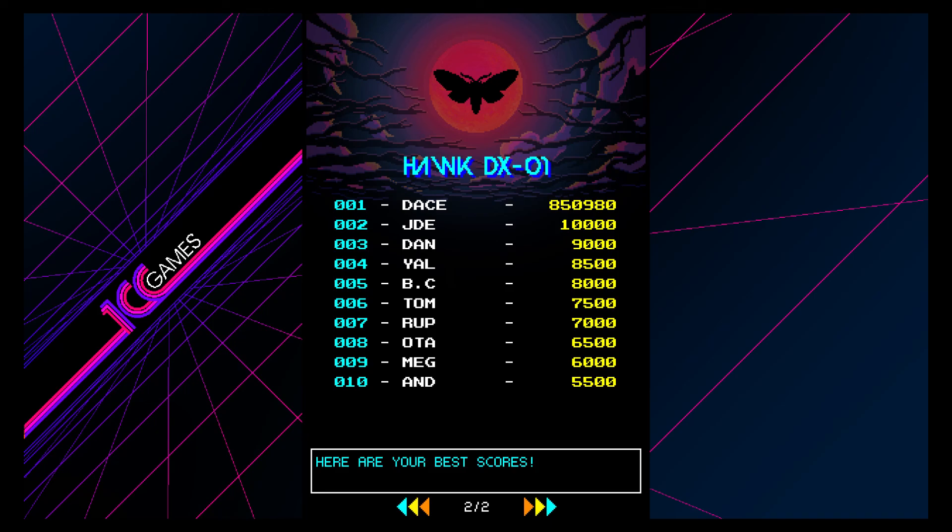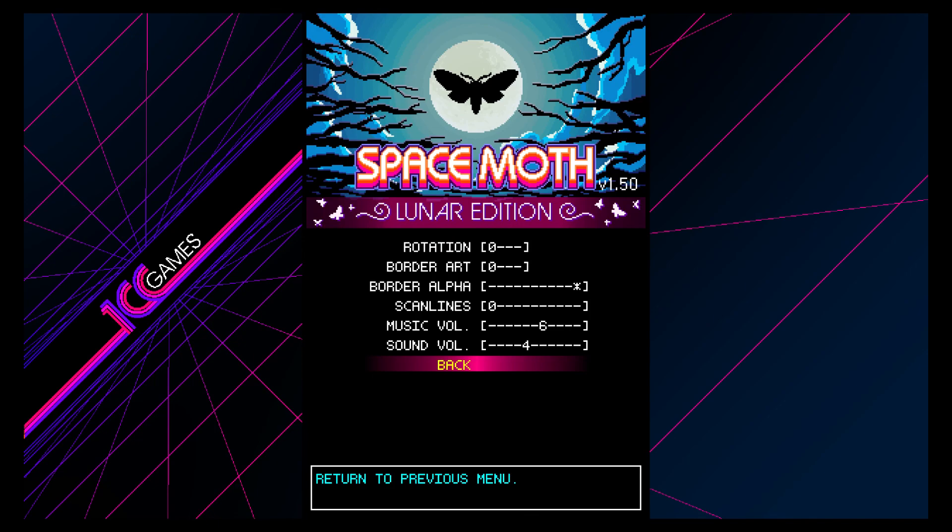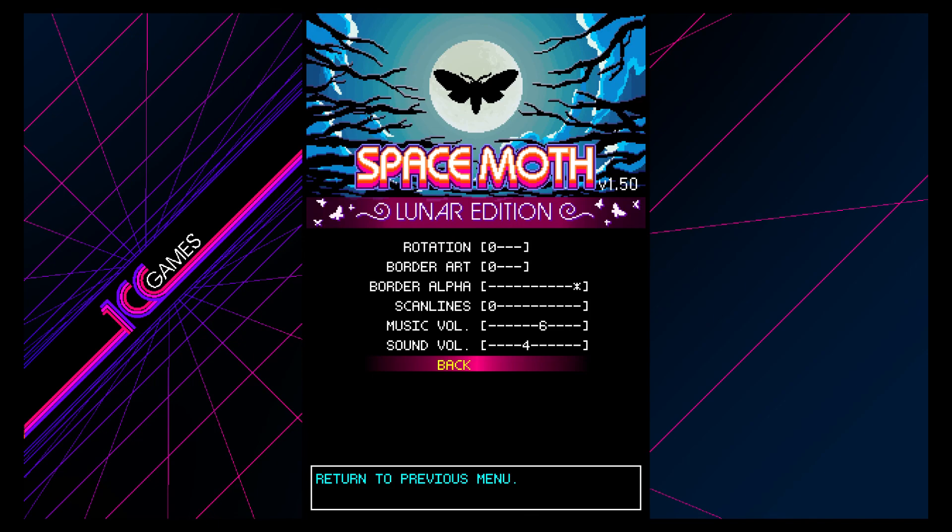Leaderboards — I haven't even taken a look at these yet. These seem to be just pre-programmed scores, because there's no way those would be so precise. There's also controls, options, and practice — I'm not sure what practice is, probably just a training mode. But yeah, for what it is, I think it's really cool.